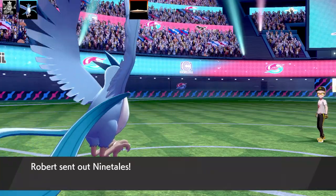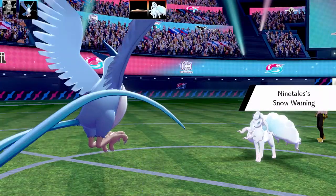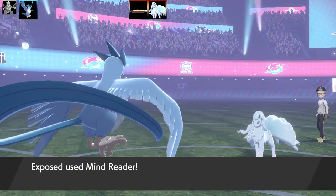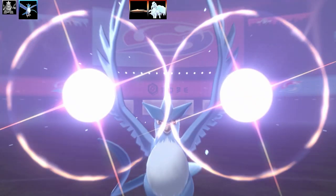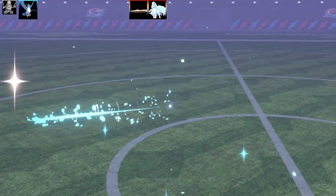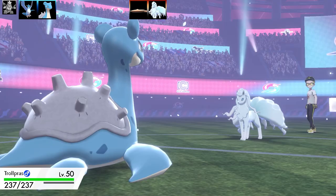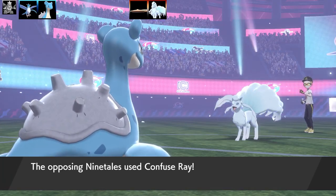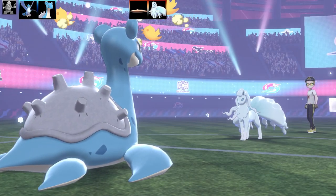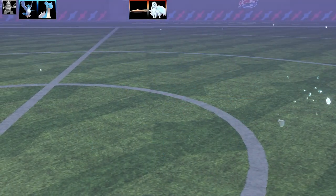Swapping in Articuno — but unfortunately this Nine Tails is a great counter because I can't use Sheer Cold on it at all. I went for Mind Reader just to show that even if you use Mind Reader then Sheer Cold, it will not work. Swapping into my Trollpress because I'm certain it only has Sheer Cold as its move. The move to use on my Lapras wasn't going to be Sheer Cold — it was going to be Confuse Ray.